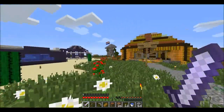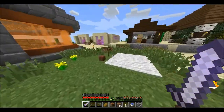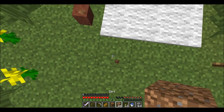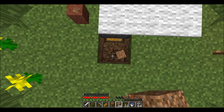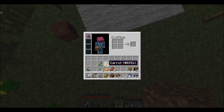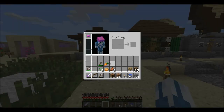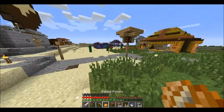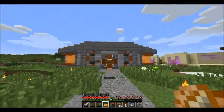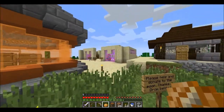There's a bunch of signs. I probably shouldn't hit the horse - there's a fire aspect sword. These people are amazing builders. All these are shops around here, and these are like plots over there where you can just build little houses. This is my shop - please help and donate to the poor. Below it's just a hopper in a chest. Before I checked there was a carrot and a baked potato in there.